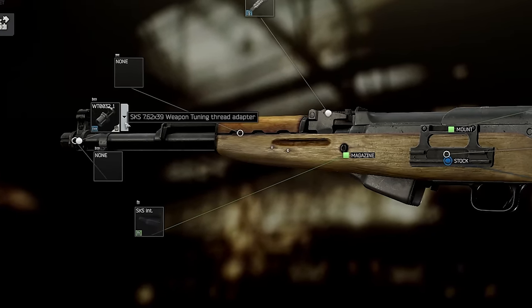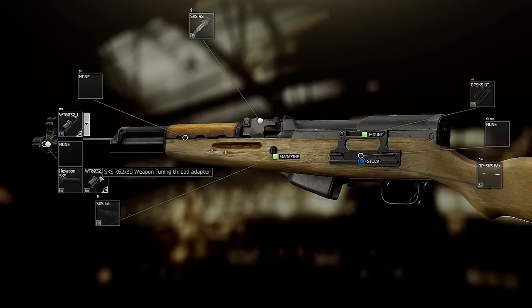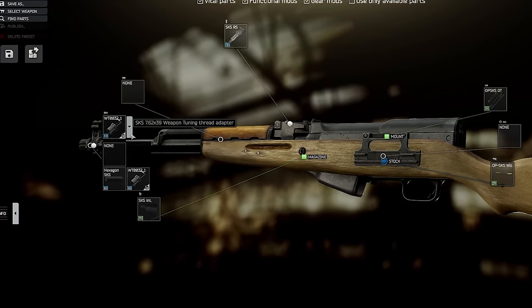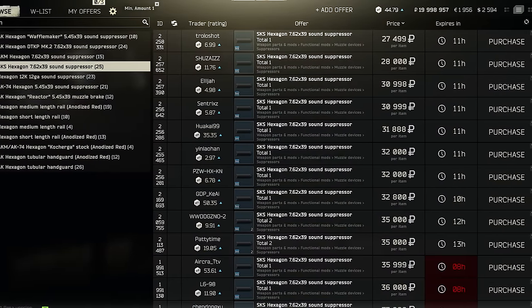For either of these, you'll need the SKS 762x39 weapon tuning thread adapter for 2k from Jaeger 2. The Hexagon is the best suppressor, usually between 30k to 40k on the Flea Market, and 50k on Skia 3.